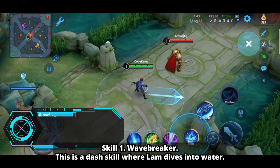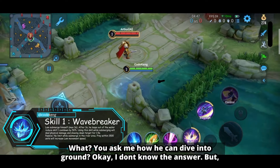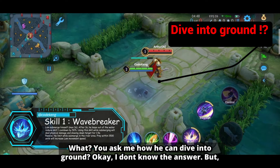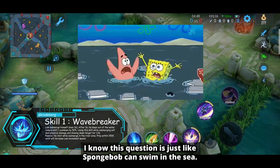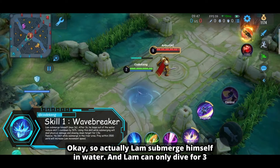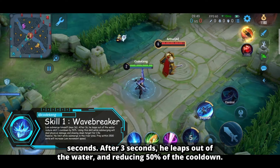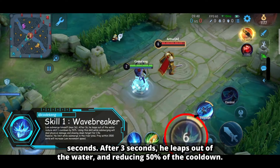Skill 1: Wavebreaker. This is a dash skill where Lam dives into water. You might ask how he can dive into the ground — I don't know the answer, but it's just like asking why SpongeBob can swim in the sea. So actually Lam submerges himself in water, and he can only dive for 3 seconds. After 3 seconds, he leaps out of the water, reducing 50% of the cooldown.